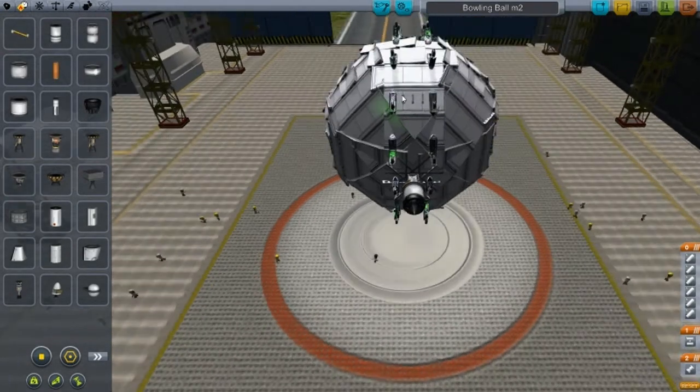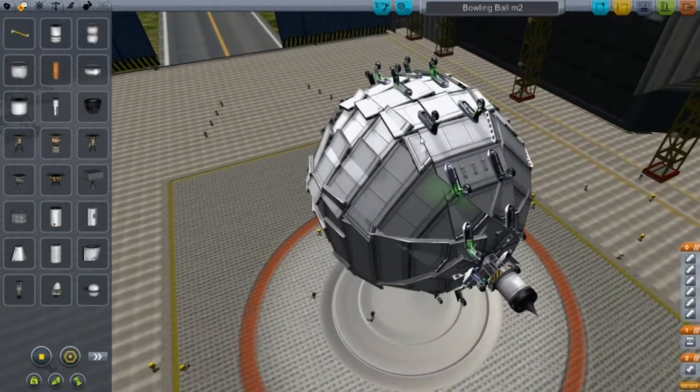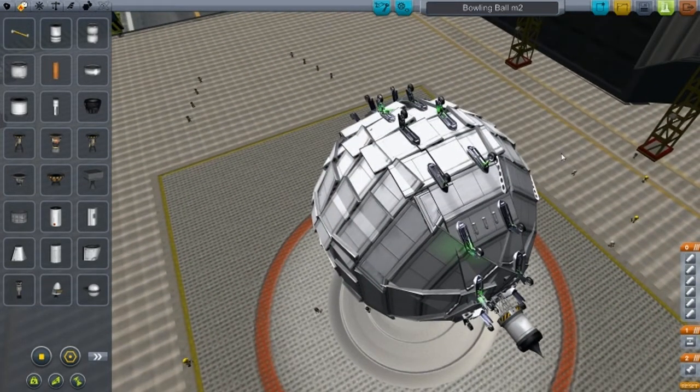Welcome back to another video on Kerbal Space Program. This is Designs of the Week episode 15, and we have the bowling ball. Let me show you how it works.